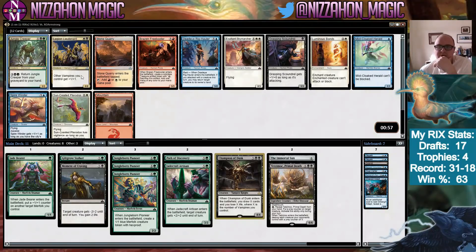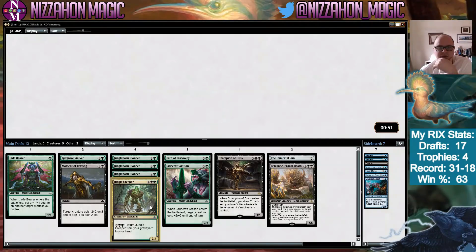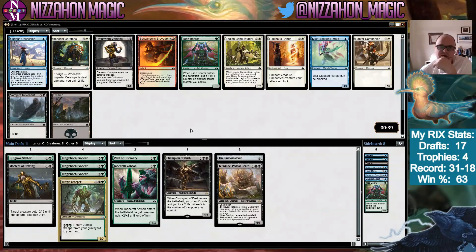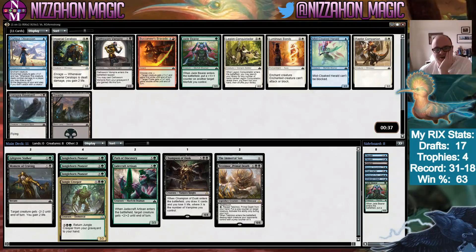Jungle Creeper — and here's the Vampire lord — but we take Jungle Creeper now that we seem to be locking into black-green. Jade Bearer we probably won't want as much because we won't have as many Merfolk. Curious Obsession is great if we end up in the Merfolk deck, but we've picked up two powerful rares in black, so I think we just take Oathsworn Vampire here.